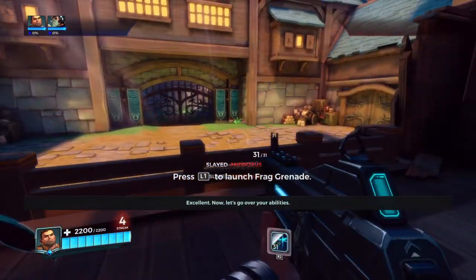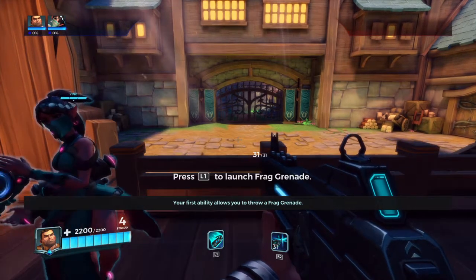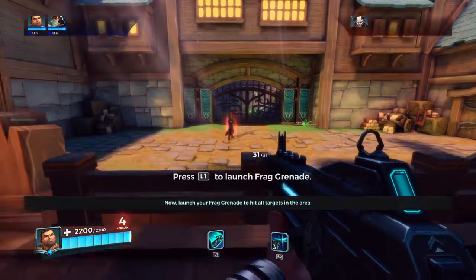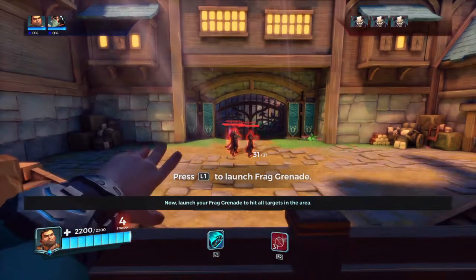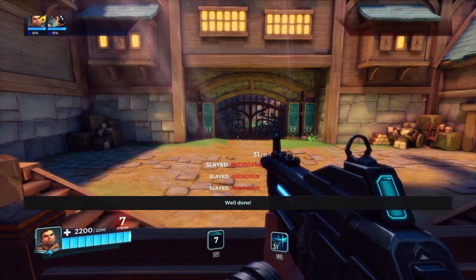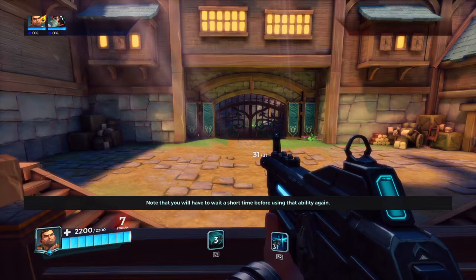Now, let's go over your abilities. Your first ability allows you to throw a frag grenade. Launch your frag grenade to hit all targets in the area. Note that you will have to wait a short time before using that ability again.